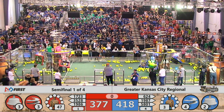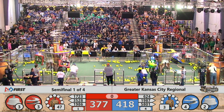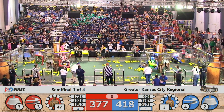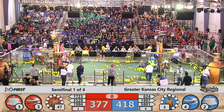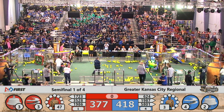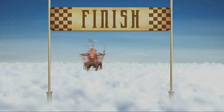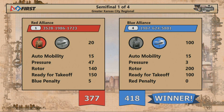The red alliance had all three bots ready for takeoff. The blue alliance just two bots. But the blue alliance did something that few teams have done during this tournament — they got all four rotors spinning. Final score: red alliance 377, blue alliance 418.